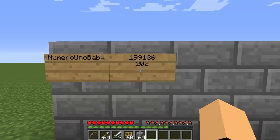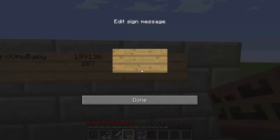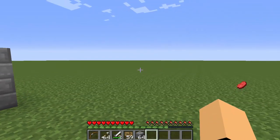Now I'm going to do something like hunger — and like I said, there's a huge list of placeholders you can use. And experience — so I have 13 XP right now, and if I kill something it would go up.